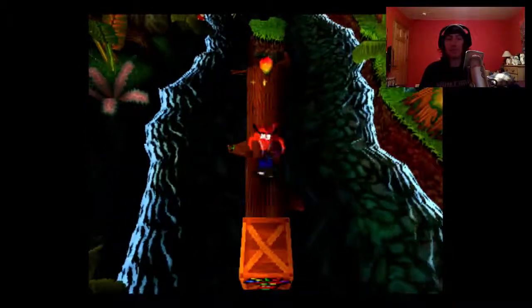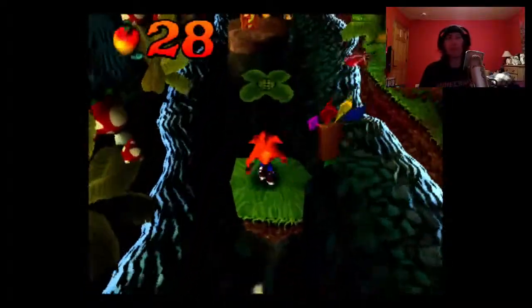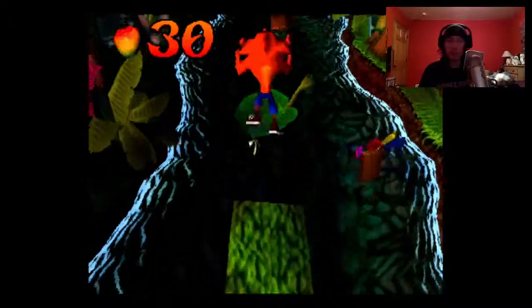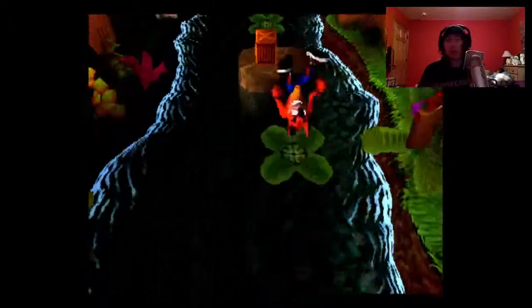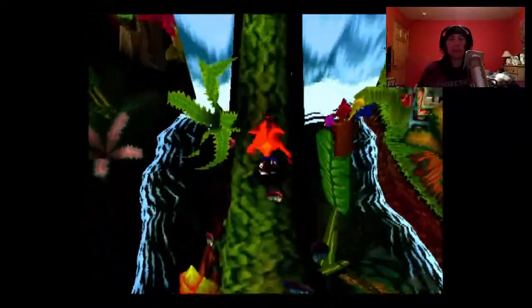Upstream — you cannot get the gem in this level, so don't worry about the boxes. Masks are extra hit points; if you get masks it increases the number of hits you can take before you die. I'm rushing through this level — you don't have to rush, there's no time limit. Those lily pads will sink about two seconds after you step on them, so you do have to go kind of fast.